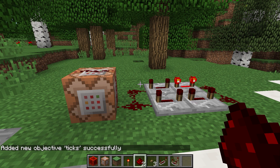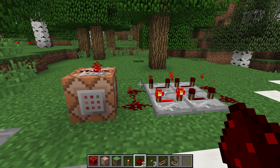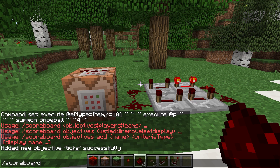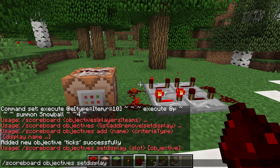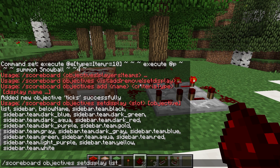We have created our scoreboard objective but it has no scores yet and we haven't set it to display anywhere. We can do scoreboard objective set display, which lets us set a certain slot to show a certain objective. Hitting tab gives options: list, sidebar, below name, sidebar.team.black, sidebar.team.darkblue, and so on. The sidebar.team options are for different teams seeing different objectives. The most commonly used one by redstoners is the sidebar, which shows up on the right-hand side of the screen — very useful when making and debugging command block systems because it lets you see scoreboard values update in real time.